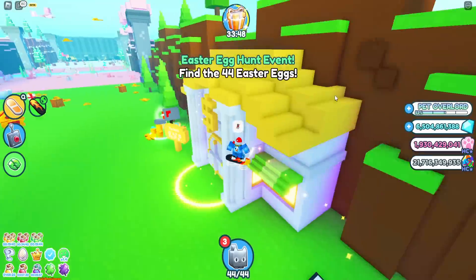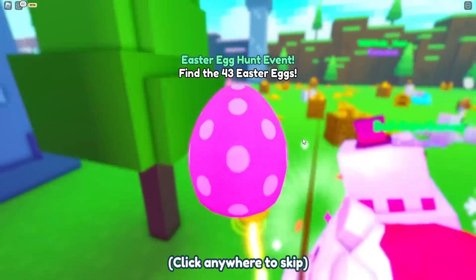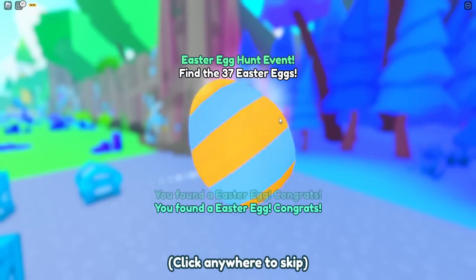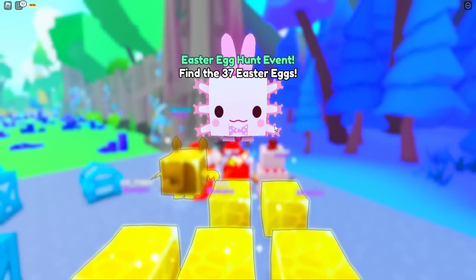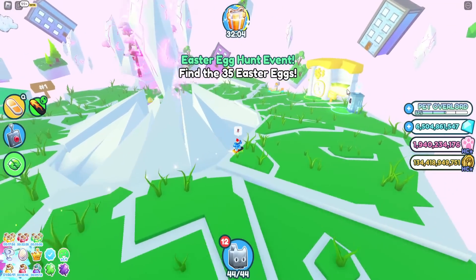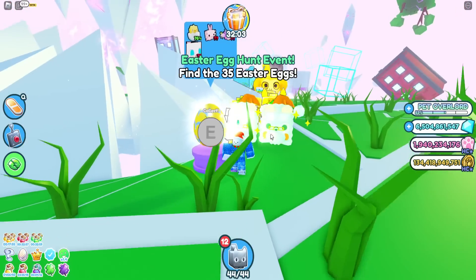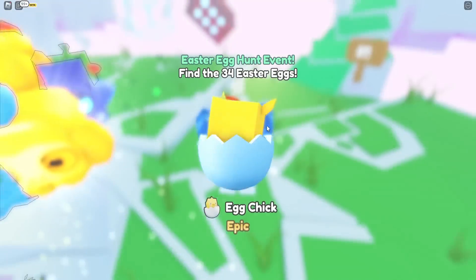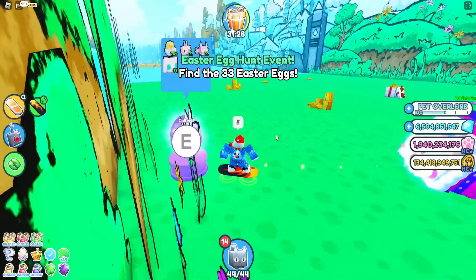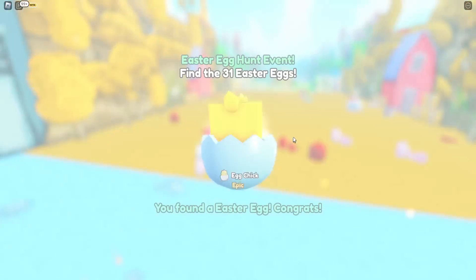Let's go to the pixel forest. I've probably missed some eggs but with so many of them the chances of missing some is pretty high. Another mythical! I've cleaned that area. Now let's go to the limbo world - there are some in here as well. Got an Easter chick. There are more inside the doodle world and we only have 32 left.